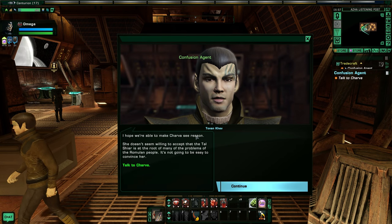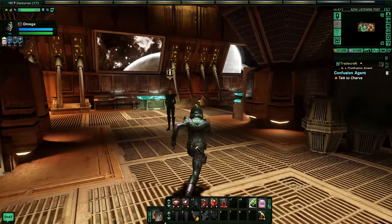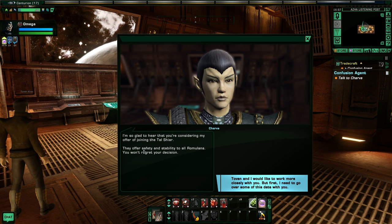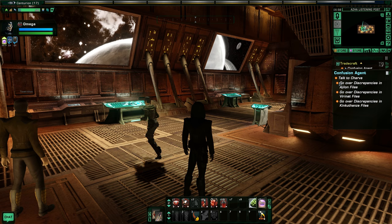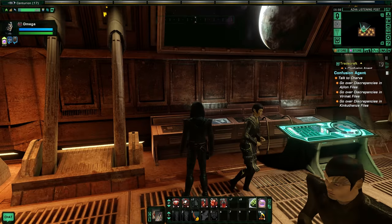I hope we're able to make Charva see reason - she doesn't seem willing to accept that the Tal Shiar is at the root of many of the problems of the Romulan people. It's not going to be easy to convince her. Maybe she'll listen. I'm so glad to hear that you're considering my offer - they offer safety and stability to all Romulans. Tobin and I would like to work more closely with you, but first I need to go over some of this data with you. I don't think the Tal Shiar would mind if we took a look at some of the intelligence files used to generate the reports - just don't tell any of my superiors that we did this, you don't have clearance yet.